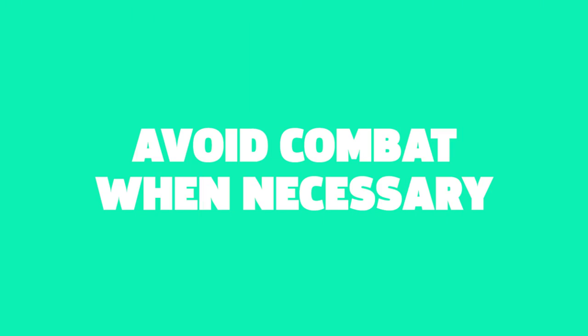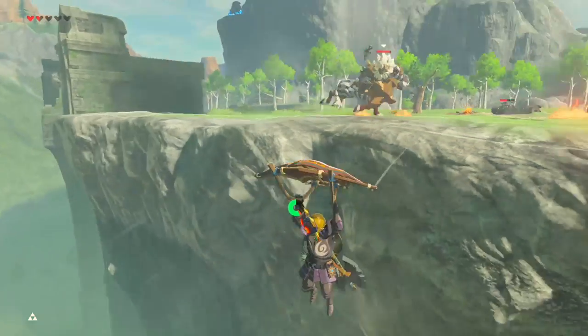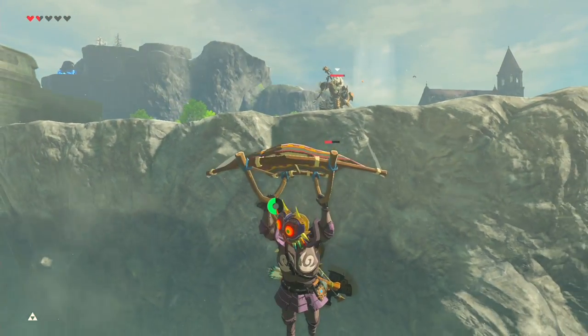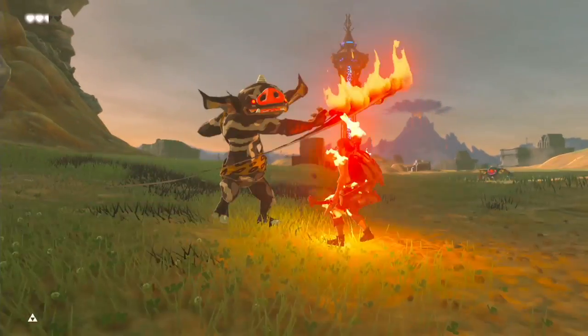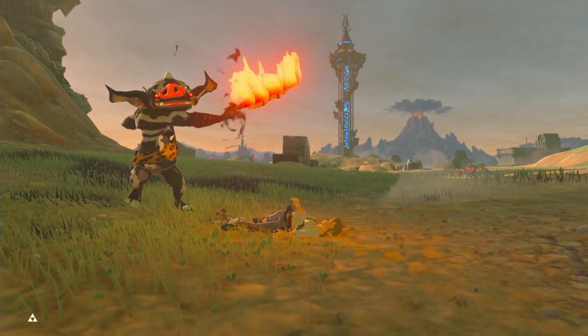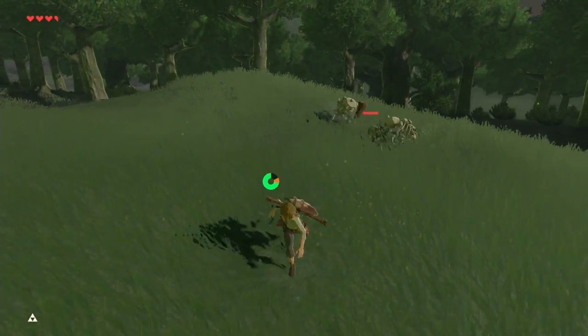Tip number one: avoid combat when necessary. Rather than fight your way across Hyrule, consider that you can accomplish many of your goals without directly engaging enemies. All it takes is one or two hits to die, even against Red Bokoblins at the start. So better to be safe than sorry and find your way around enemies rather than charging headlong into combat.